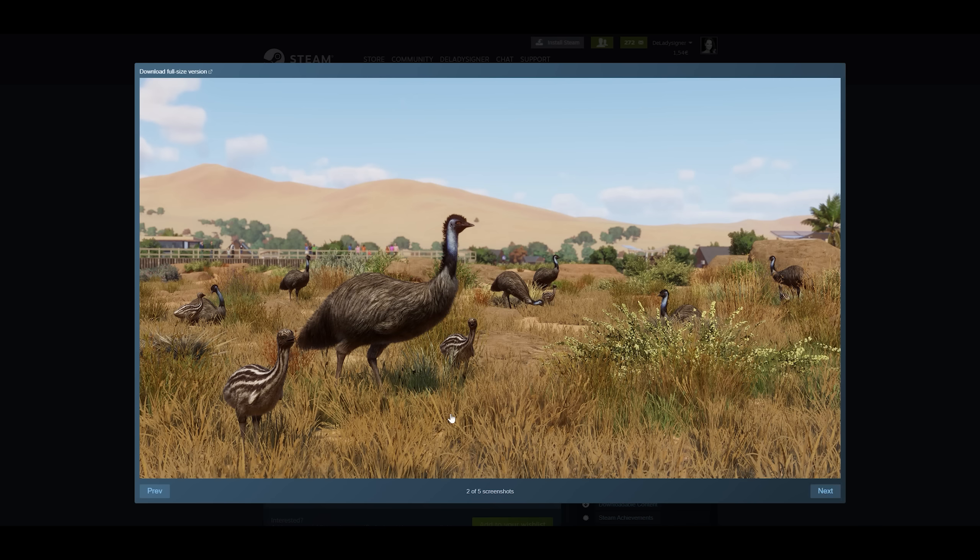The next screenshot is the emu with some chicks — look how adorable they are! I thought there might be a chick and then an older version and then the adult, but I think it's just one sitting a bit further away and lying down on the ground. The emu looks absolutely fantastic, and the chicks look so adorable.